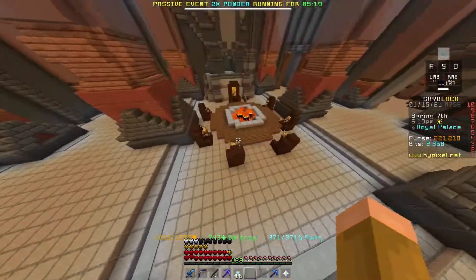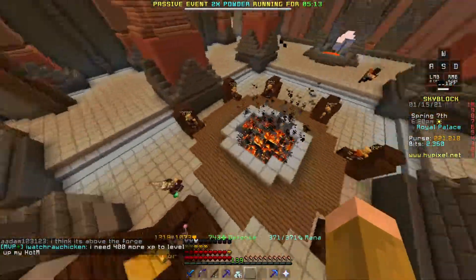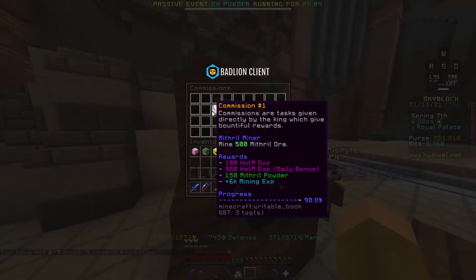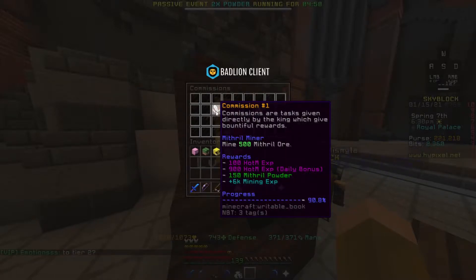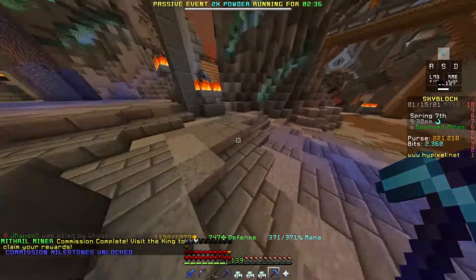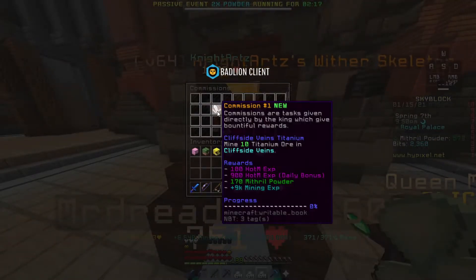Commissions are basically where you go to the king over here at the round table. I don't know why there's a round table — it's supposed to mean everyone's equal, but there's clearly a dude with a giant throne here. Why would you bother making a round table if there's one dude who's clearly superior? Anyways, you go here, you get the commissions — one of them is to mine 500 mithril ore and slay two golden goblins. I'm almost done with it, so once it's complete I'll get mining XP and bottom XP, which is the XP that upgrades the Heart of the Mountain. I got the commission complete — you get a notification, which is nice — then we go back and claim it. Bada bing bada boom, we claim it and we get a new one.